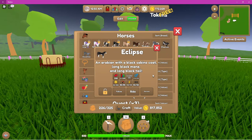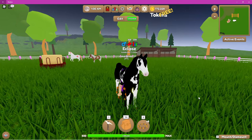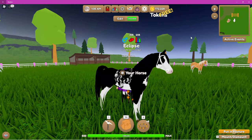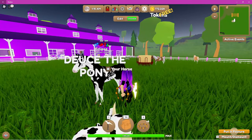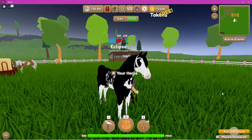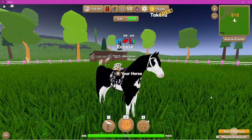Next up we have Eclipse. Eclipse is a black sabino Arabian — here he is, looking stunning in all his lunar tack. He's a very cute boy. Again, can you imagine a Frisian with this coat? Oh my gosh, it would be so amazing. So that's Eclipse.